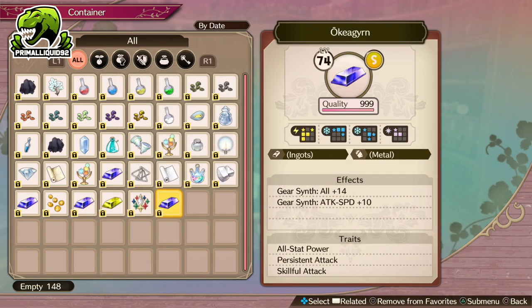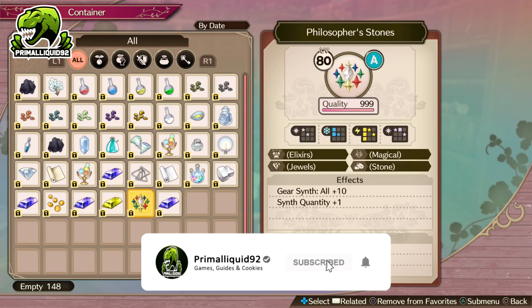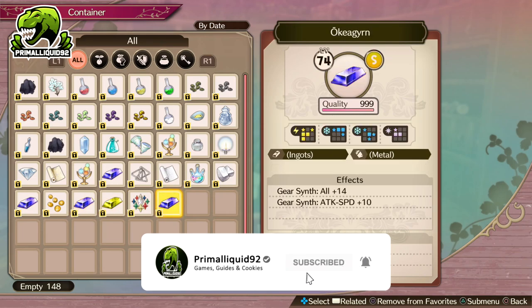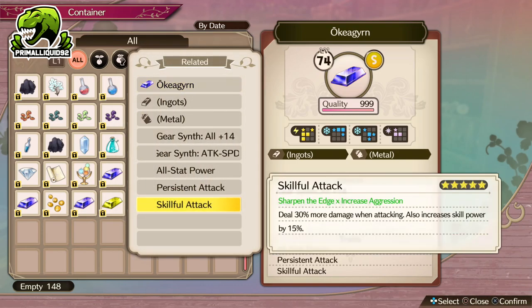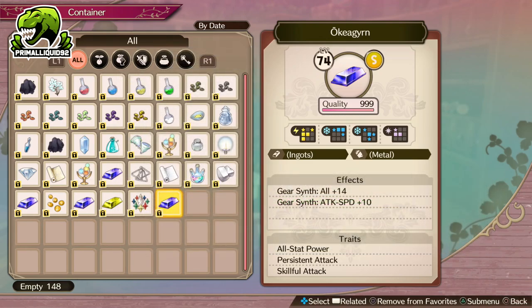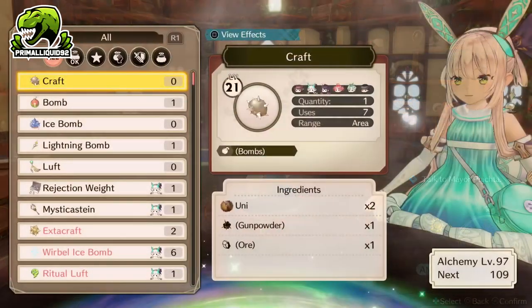So again, we're just going with all stat power, persistent attack, and skillful attack. But that's up to you — feel free to change Scala King skill in for skillful attack if you want. If you are making a weapon for a fighter character, keep skillful attack because you're not really going to need the item damage at all. Right, with that said, let's actually jump in to crafting the weapon.